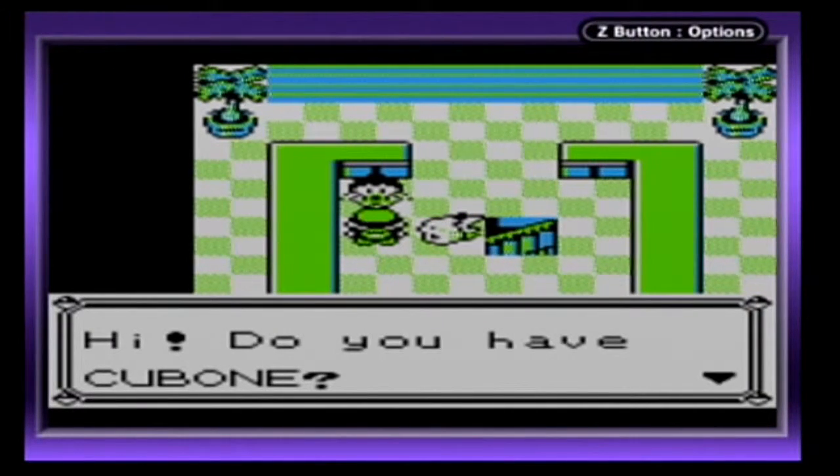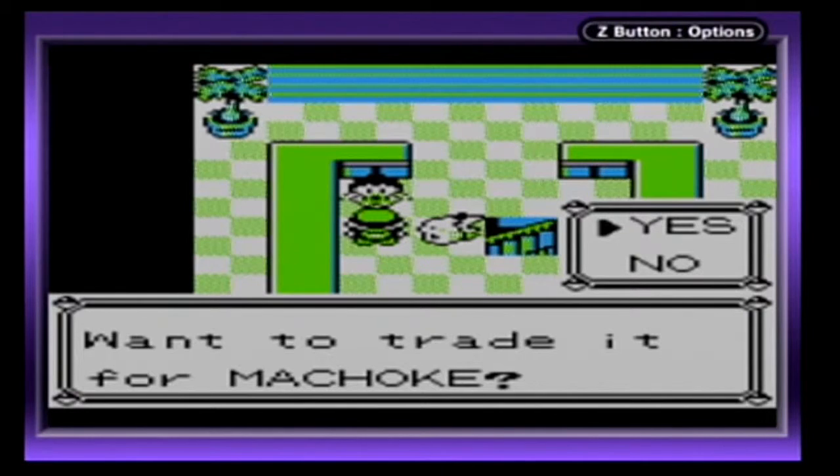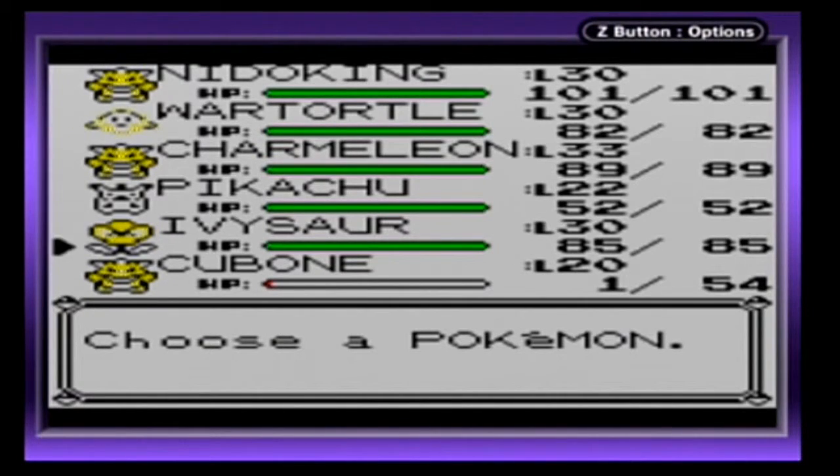Okay here we go — now we're here. 'Hi, do you have Cubone? Want to trade it for Machoke?' You may be thinking, a Machoke — we're trading for it? Perfect. Here's the Cubone — one HP and a dream.